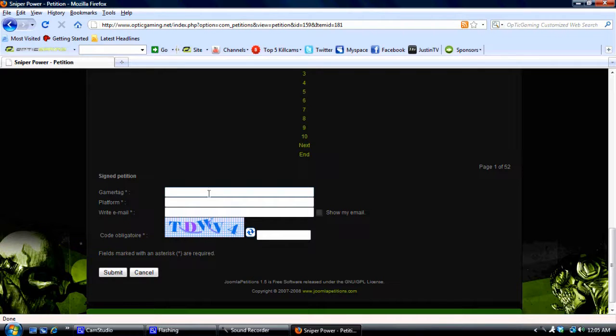You've got your Gamertag, which is going to be either your Xbox Live Gamertag, your PSN, or your PC screen name. You've got your platform, which would be Xbox 360, PlayStation 3, or PC, depending on what platform you play on. Then you've got your email box — just put your email in. Nobody will be able to view it unless you click Show My Email. I suggest not doing that unless you want a lot of emails from people. Totally up to you.